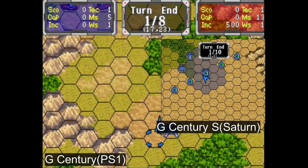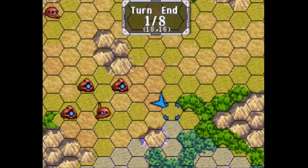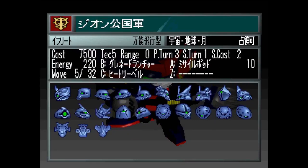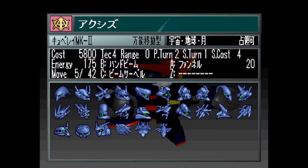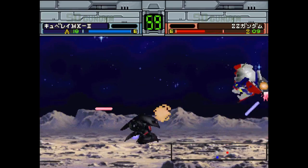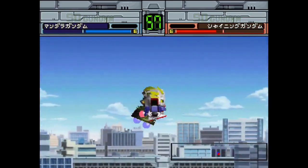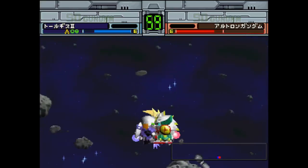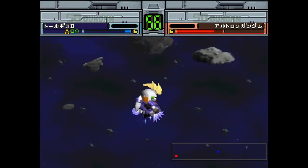Aside from the improvement in general visual clarity, the actual port differences start with the control scheme, understandably so, and with the roster size. There isn't too much of a difference between the rosters of G Century and G Century S per se, but the Saturn port additionally gets LPO Purus Kublai Mk2 for the Axis faction, Mandela Gundam for the Shuffle Alliance faction, Gundam XXX for the Colony Force, and the Tallgeese II for the Oz faction. Overall, not a big change, but the added units are neat.